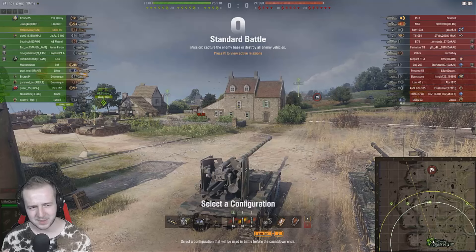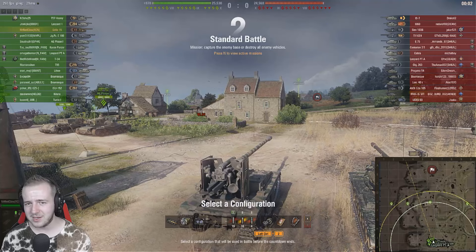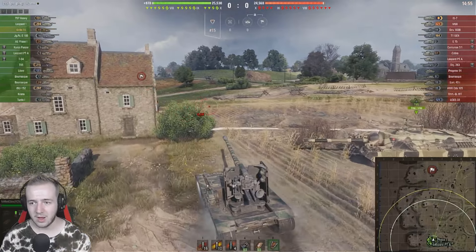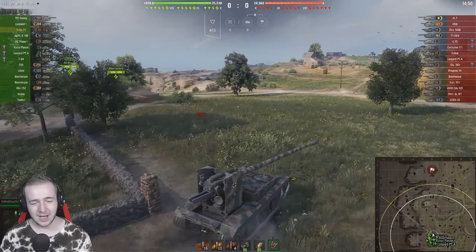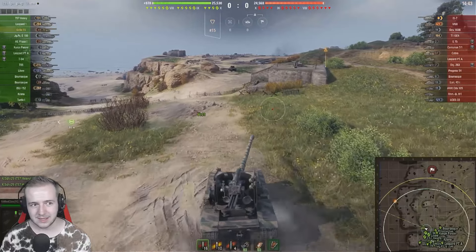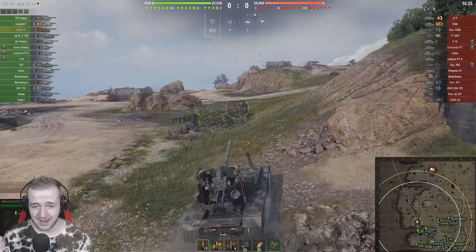Round two puts us on the Overlord map, still tier 8. Normally in a tier 10 you'd be happy to meet tier 8s, but in this kind of situation we're not. I kind of want to see the difference between a tier 8 battle - about 25,000 hit points - versus a full tier 10 matchup. I want to see what percentage of damage I'd have to take in a tier 8 game versus a tier 10 game.